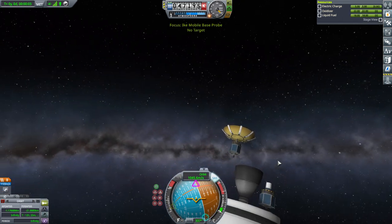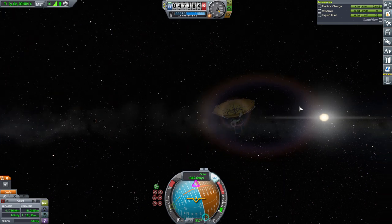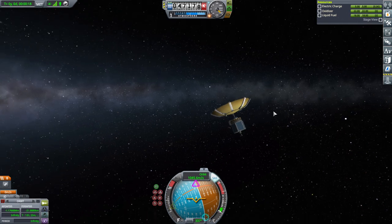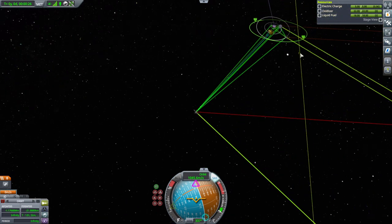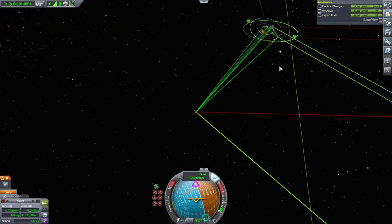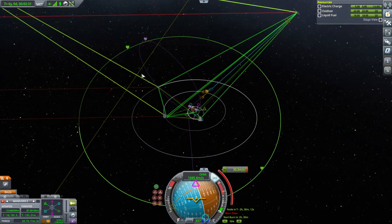Is it still okay? Yes, it is. But electric charge is only five units — I forgot to put a battery. We won't be able to transmit much data. We better hope the reaction wheel doesn't take too much. Let's correct its course — that looks like it has more tangency to the target orbit. That'll be closer.